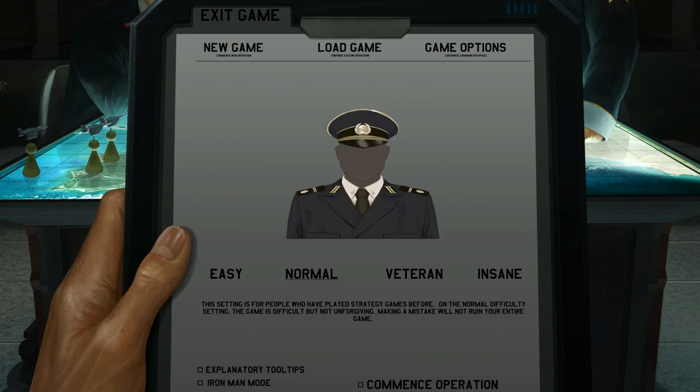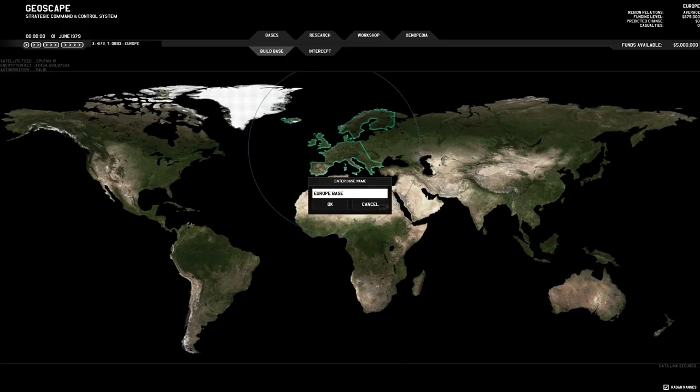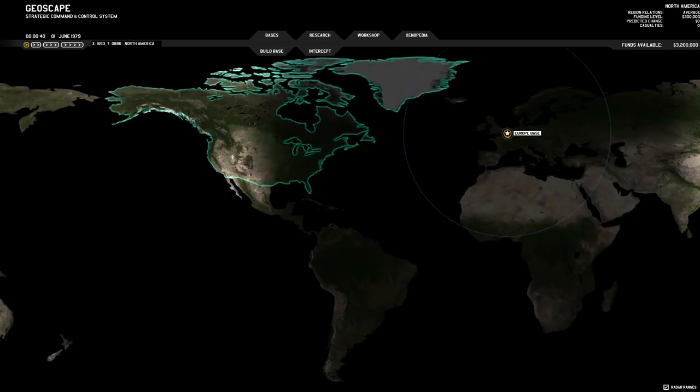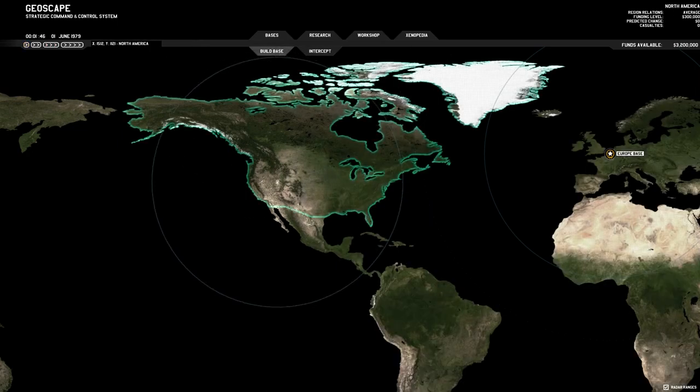For viewing purposes I will be using normal difficulty. In a later playthrough I might go for insane. Ironman mode... no, I think I would like to save, just on the world map whenever I can. Tooltips — probably not. Let's build a base here in Europe, and just for fun, I'm going to build a base here in America as well.